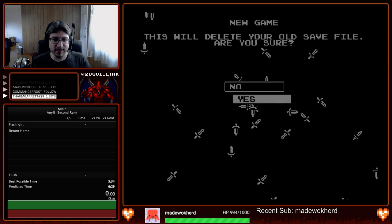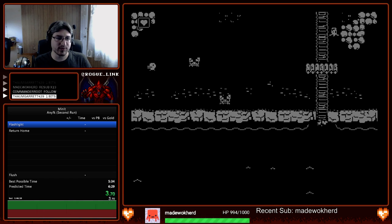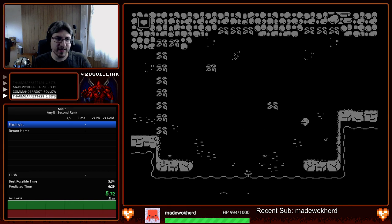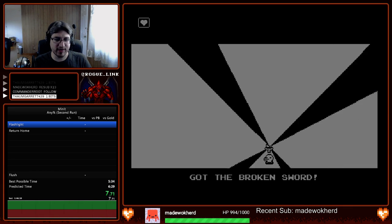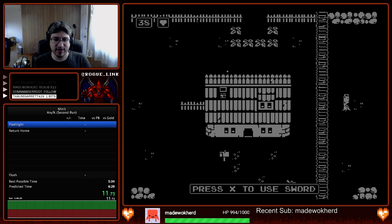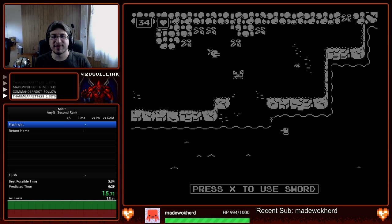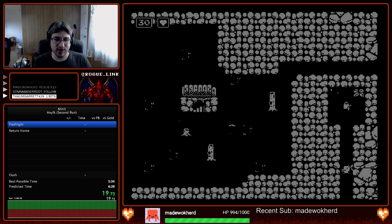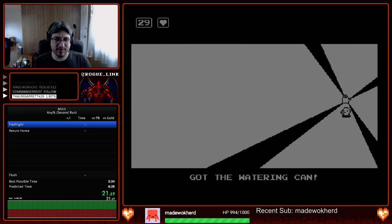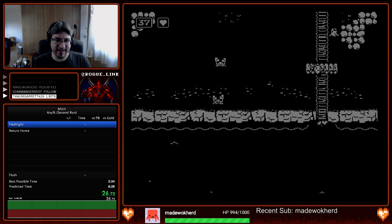Three, two, one — let's go! So this is Second Run of Minute, and you'll notice we only have one heart compared to the usual two you start with. We also start with the broken sword instead of the normal sword, and we only have 40 seconds on the clock instead of 60. It's pretty crazy but it's a really fun category.